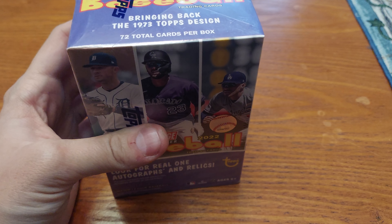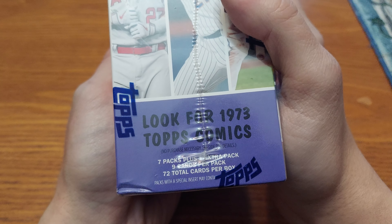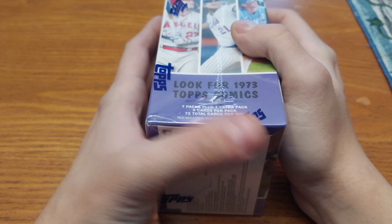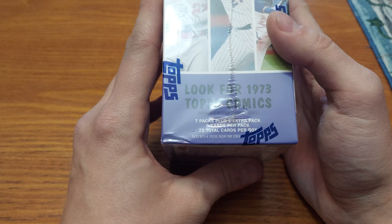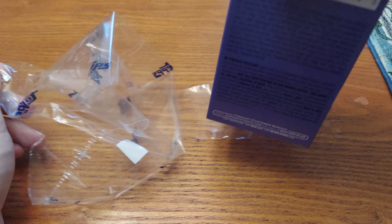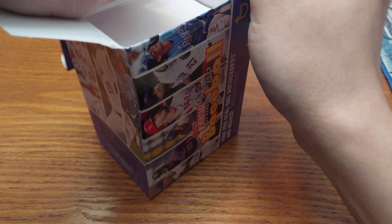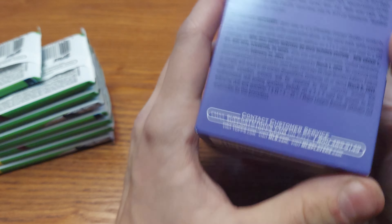This brings back the 1973 Topps design. It says 72 cards, seven packs plus an extra pack — stop doing that, card companies. Can't you just say eight packs? Unless the extra pack is a special pack like they do in Panini, like a silver pack or a pack with parallels like NASCAR did. If I'm reading it right, there should be eight packs. Don't be an Upper Deck hockey mistake.